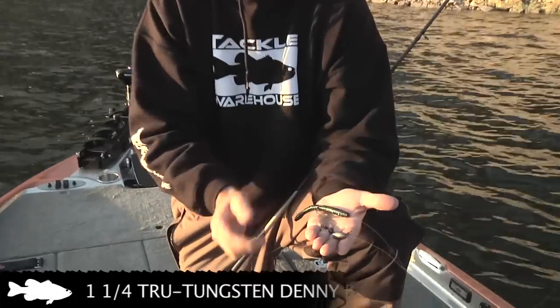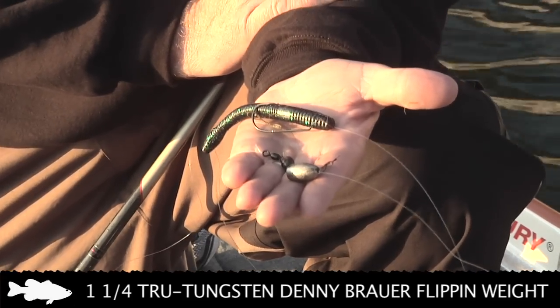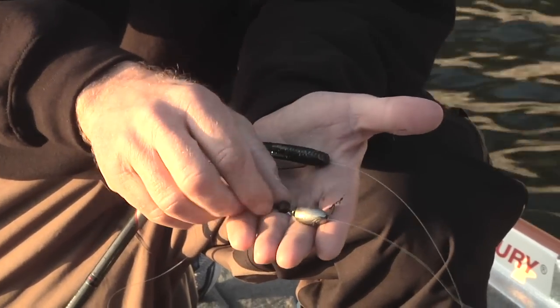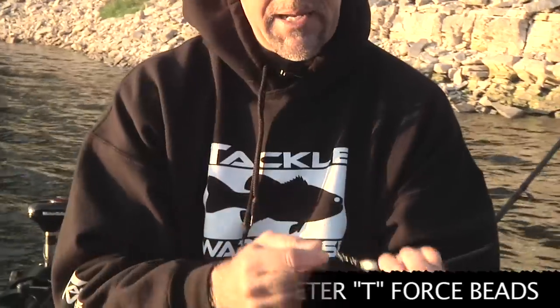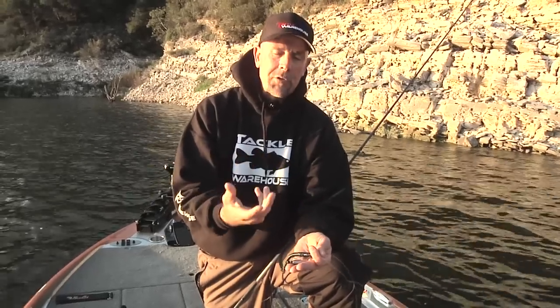The next part is the tungsten weight. A lot of times I'll match colors, but this particular day I just use a regular silver. I average anywhere between a one-ounce and an ounce-and-a-quarter. I want that big weight down there bouncing around on the bottom. Tungsten has a very unique sound. To help the sound even more, I use True Tungsten force beads — a six millimeter and an eight millimeter. I like two beads down there doing the clacking. When they hit that weight, they clack. Force beads, unlike regular glass beads, can withstand the beating that tungsten will put on them — regular glass will explode. Also, tungsten is a smaller, denser material. Combined with fluorocarbon, you're going to feel so much more of the bottom. Lead is a very soft material; when it's bouncing on the bottom, you can't feel the structure, and if you're not feeling the structure, you're not going to feel the bites.